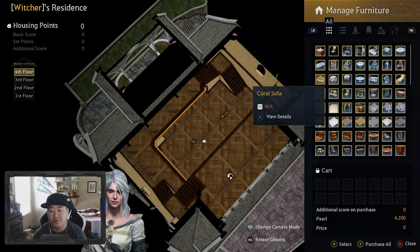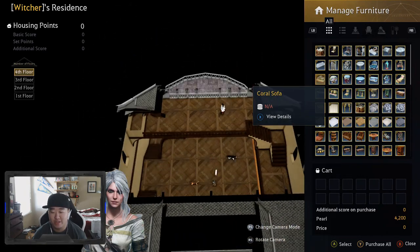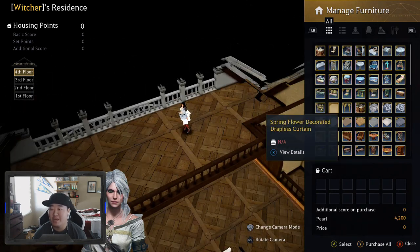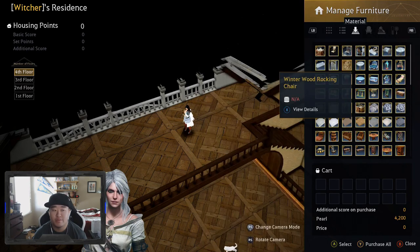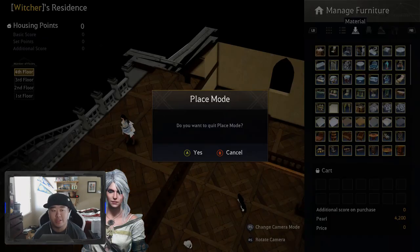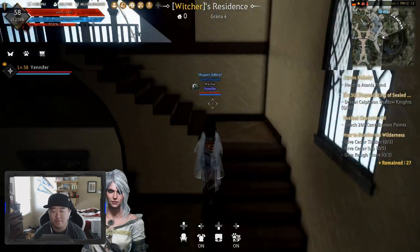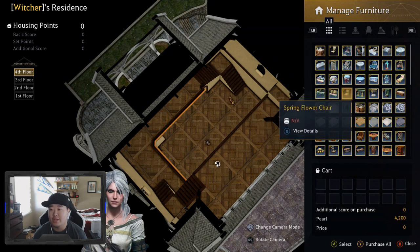The house looks really awkward from this view. Let me zoom in a little bit. Okay, so we need to get a bed first. The winter wood bed — I do like it. There are actually four floors to this. What do they consider a floor? So this is one floor, this is considered a floor, and then that down there — okay, so that's the four floors. Let's get this going.